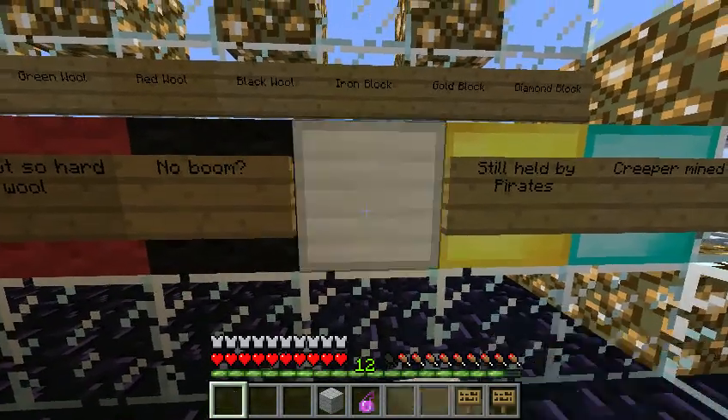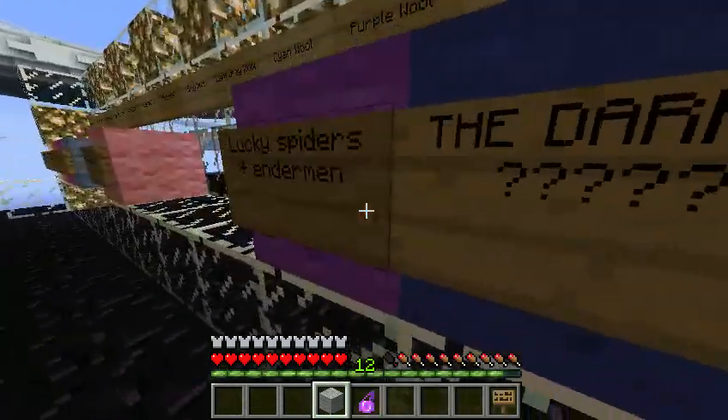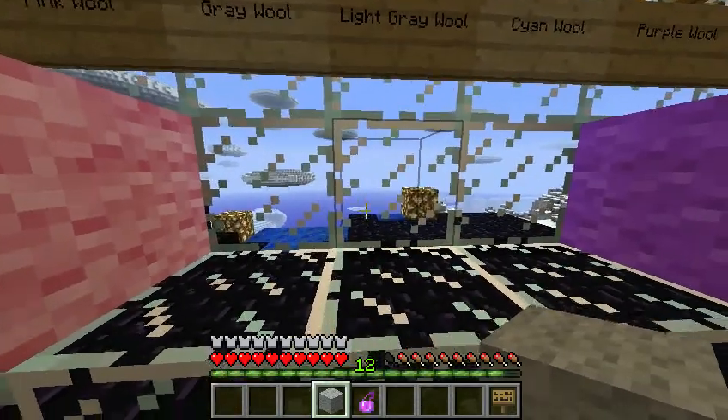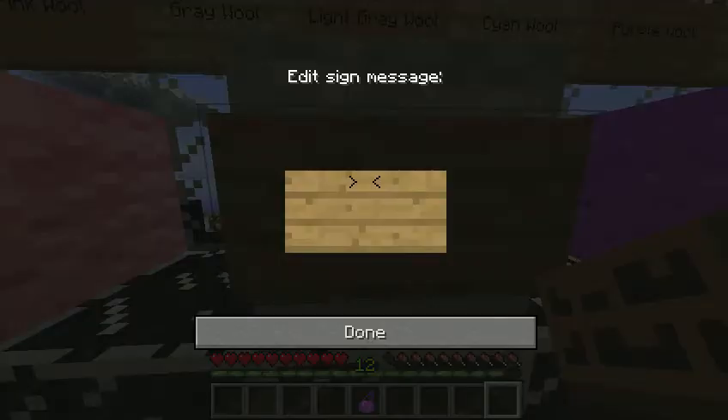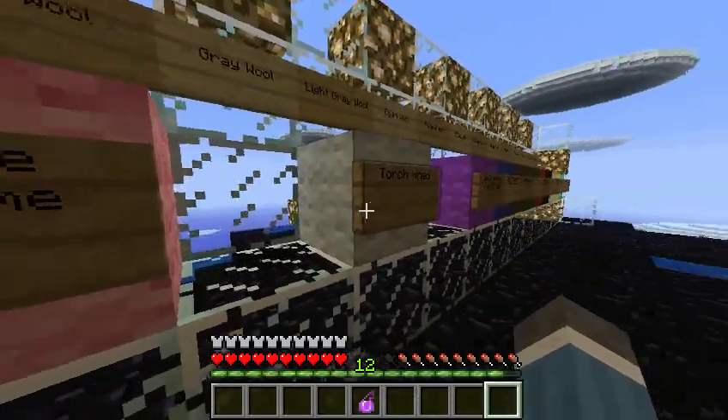Then we shall place our iron block. And because iron's always lovely, we'll call it 'Lovely Iron Found,' seeing as I just found it. And then over here we have the light grey wool, and we will call this 'Torch Mined.' Even though it wasn't torch mined, I know - but it's very sort of torch mining that we could actually get it safely.